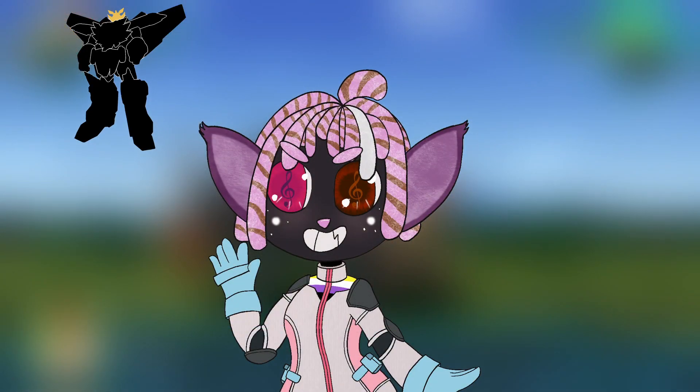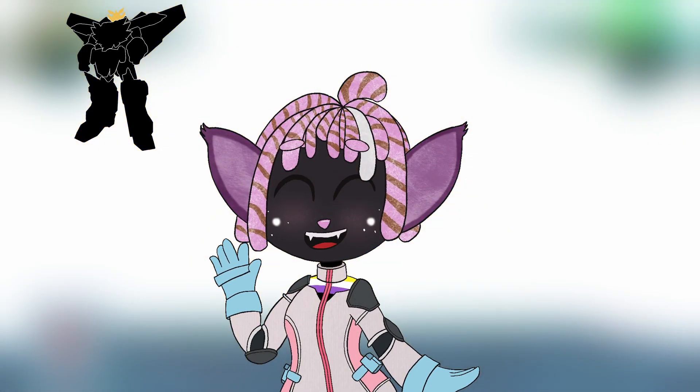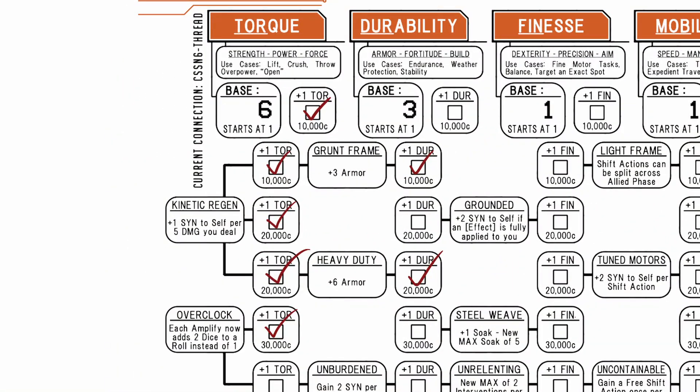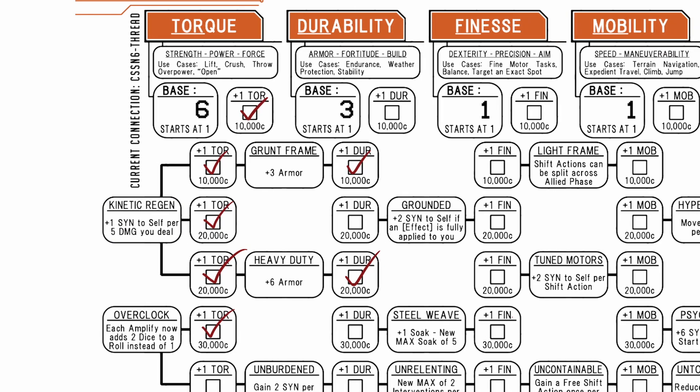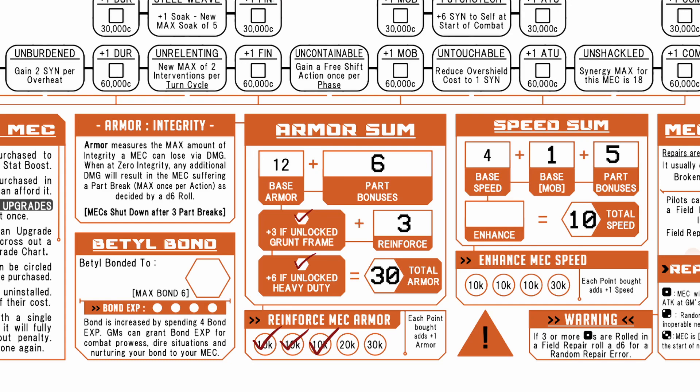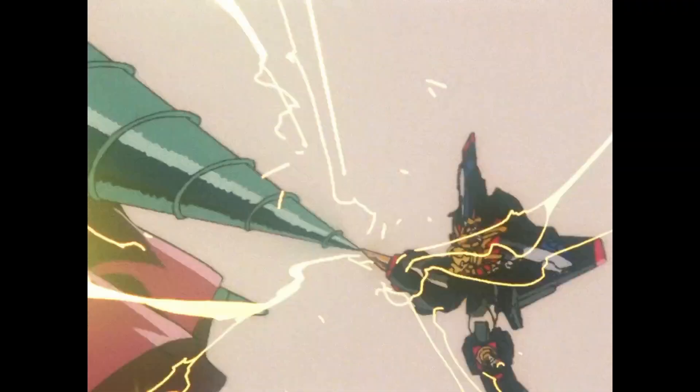Almost everything goes into torque, activating kinetic regen to build up even more synergy — the more damage you do. Next is 2 points in durability, activating Grunt Frame and Heavy Duty for plus 9 armor. Finally, the rest goes into reinforcing our mech's armor. We're going to be overheating a lot, as well as taking damage from blows that our protect shade can't stop. That's okay — that's what we want. We just need the integrity to actually survive fighting like this.